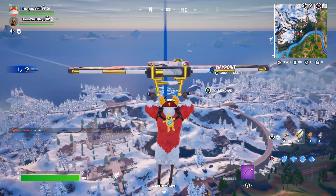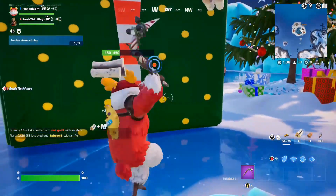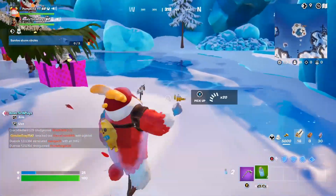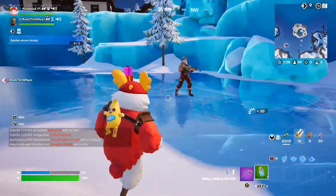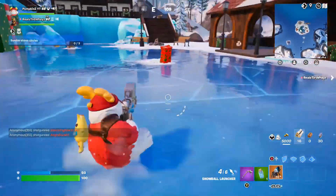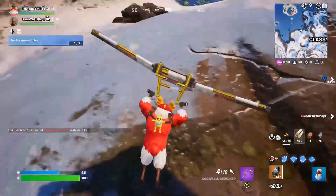Let's hope we get some legendary weapons out of these presents. Santa just threw me a present - let's see what I get. I got minis and that's all, and a med kit. Santa needs to give me better presents. We got ourselves a snowball launcher with 10 rockets. We'll go to Lavish Lair - we need to take down the boss.